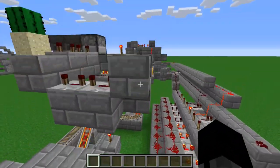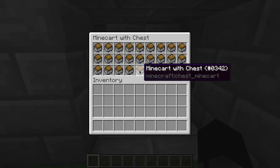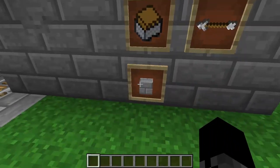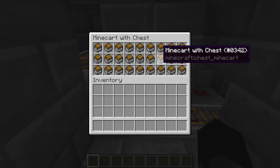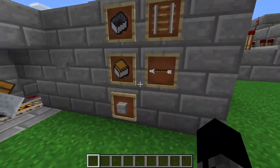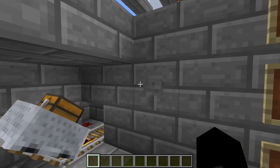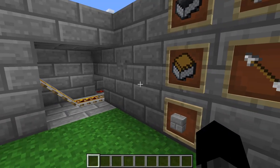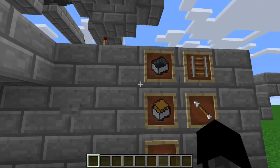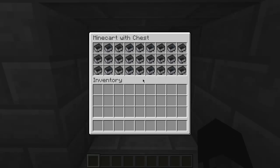So what you have here is a selector panel. You can choose anything you want. We have this selected right now, and if we were to select something else — let's say normal minecarts in our storage there — we will in a few seconds get normal minecarts. There we go. Normal minecarts.